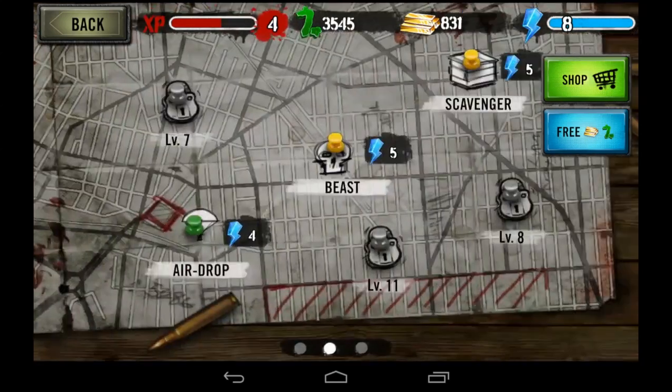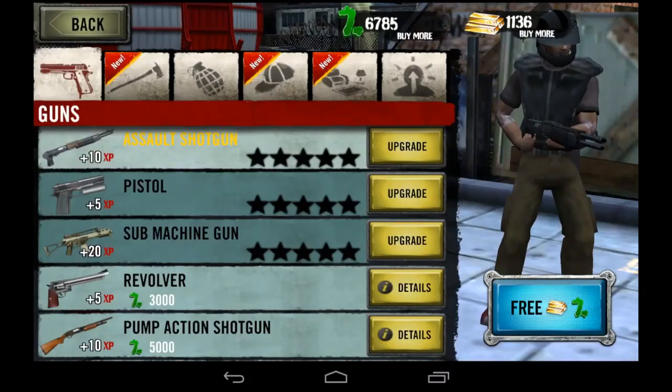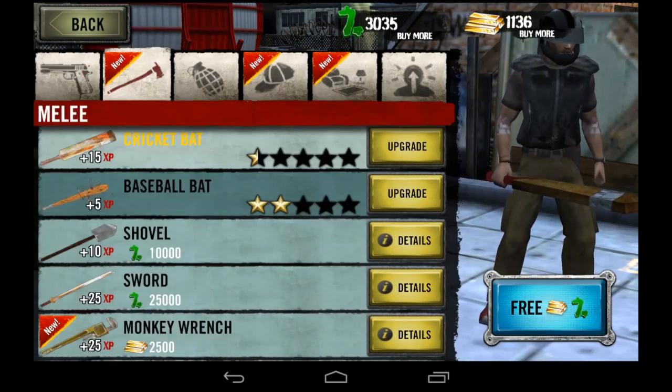CrazyMoneySaps.com with an Android app video review for Zombie HQ, another free-to-play zombie shooter game that is not bad. It features a rooftop pad or HQ, a wide variety of weapons, items, and gear, and of course plenty of zombie slaughtering gameplay.